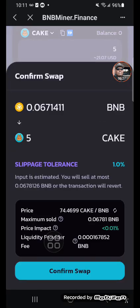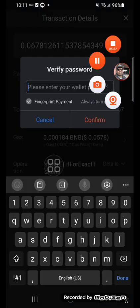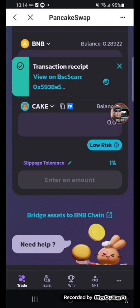We're gonna swap some BNB for CAKE — just start grinding this back. Let me put in my password. All right, there we go — it's swapping out. Man, we got that done.